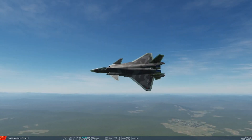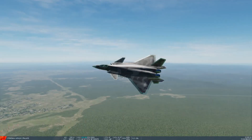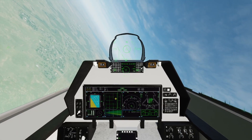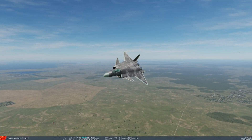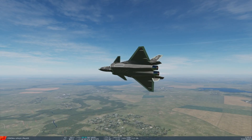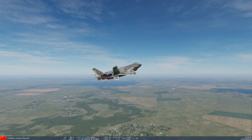I wanna get revenge on those F-16s. Air-to-air mode. The J-20 5th gen uses an AESA radar. Let me bring up my information. The J-20 radar name is the Type 1475 AESA radar — Active Electronically Scanned Array. And I was correct — this radar is known for its advanced capabilities and tracking multiple targets.